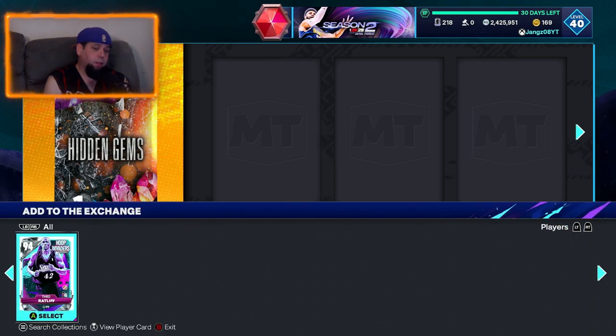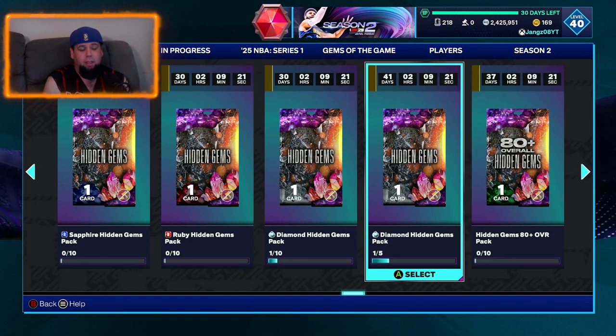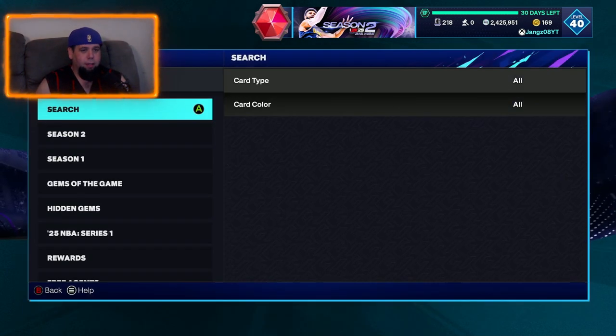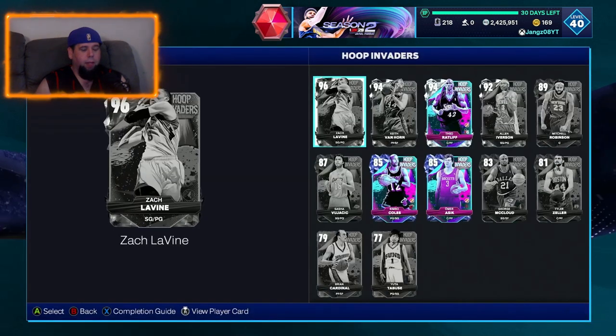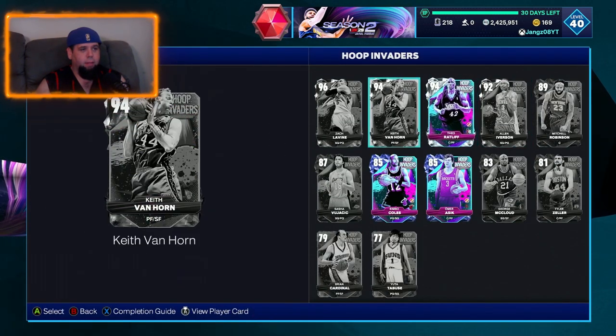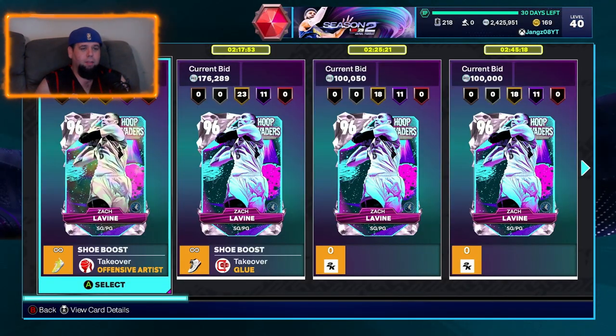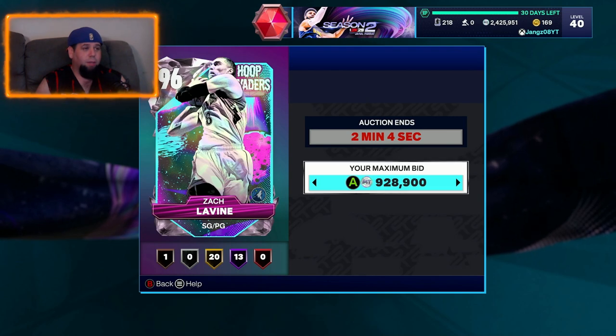Let's check the Hoop Invader set — we already have three cards and just need these four diamonds. Zach LaVine is a pink diamond going for nearly a million MT. I think he might be worth it as a point guard to be honest. AI is a buy-now at 95 overall. Let me actually try to get Zach LaVine right now.